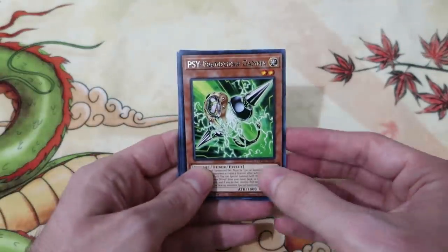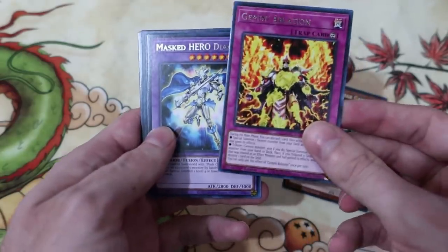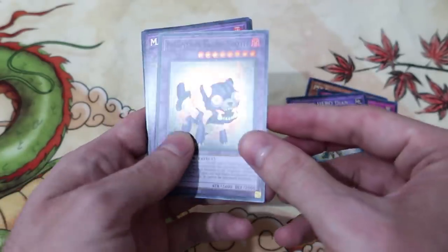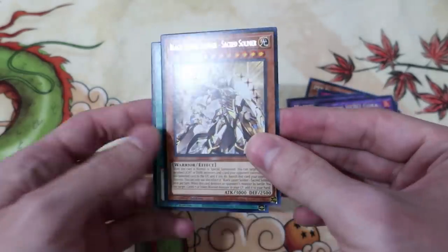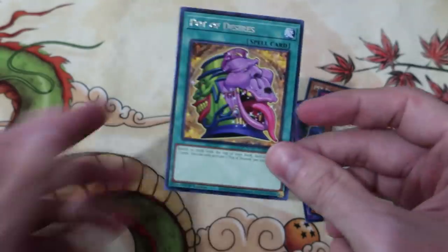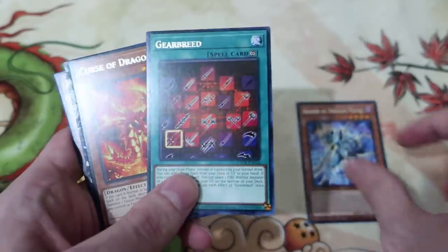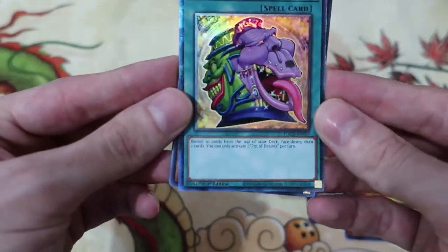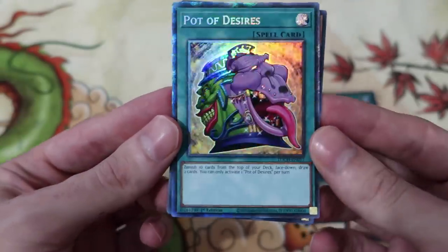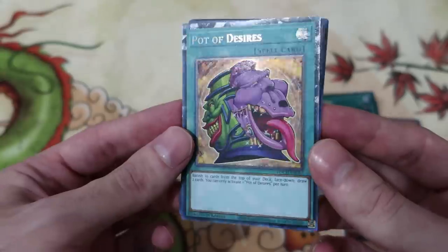Gear Gamma, Gemini, Abolition, Masked HERO Divine-Wind, Cyber Saber-Tooth, Masked HERO Goka, Black Luster Soldier Sacred Soldier, and Pot of Desires rare — I kind of like this as a rare, that's fun. Keeper of the Dragon Magic, Gear Breed, Curse of Dragon Fire. Wait — is this it? Pot of Desires is the sparkly shiny one — nice!